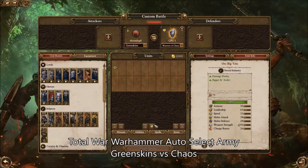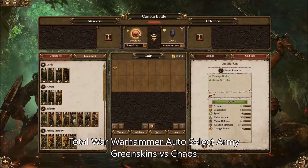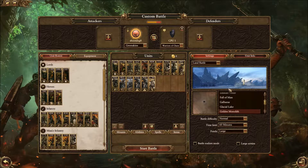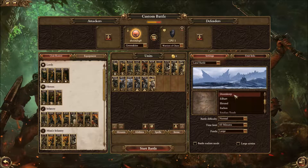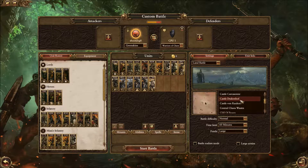Hello YouTube! This is GameSatix here and welcome back again to another Total War Warhammer gameplay. This time I'm gonna try to mix things up and use the auto select for the custom battle. I'm gonna be using the green skins and I'm gonna play against a Chaos Army. So what I've done here is clicked on the auto select for the team to mix it up and make it interesting. So let's see what happens in this battle.